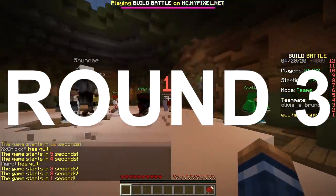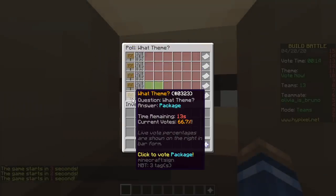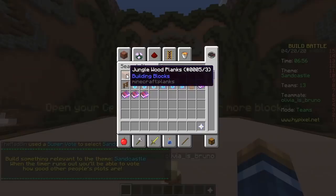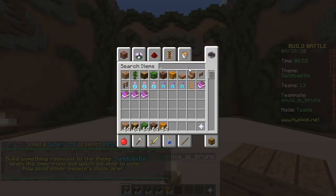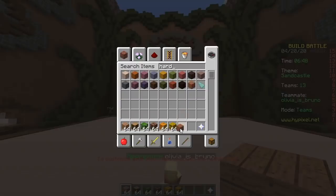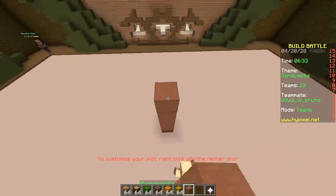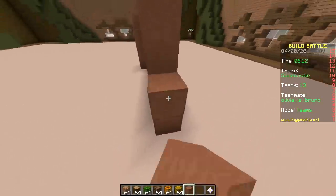That's what's up — only blocks that start with J and H challenge, baby! Third round: sandcastle. Do we have sand? No — we have hardened clay, hay bale, and a bunch of jungle stuff. We'll use hardened clay then — make a clay castle.